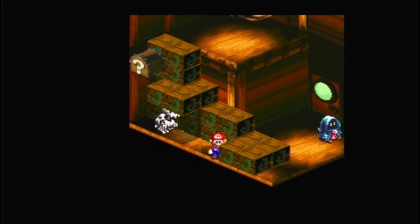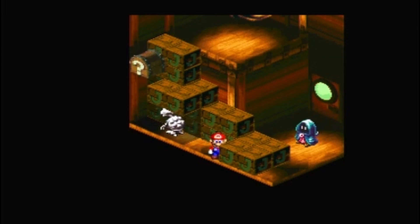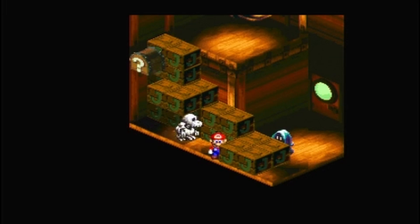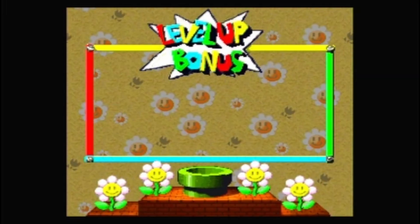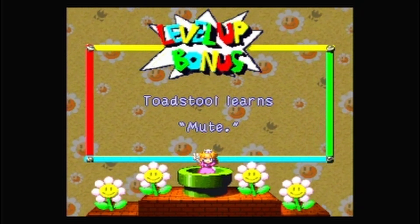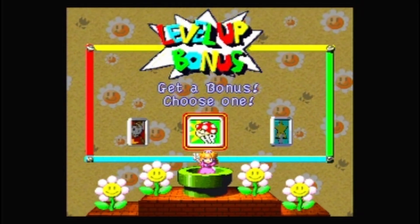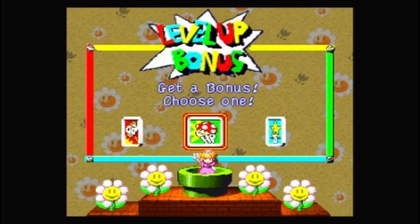In order to get this chest we have to get past this Dry Bones. I'm gonna fight him when he is furthest over here so I can run over while he's down. And Peach leveled up from that — she's now level 15, and she learned Mute, which is pretty self-explanatory. It mutes enemies.